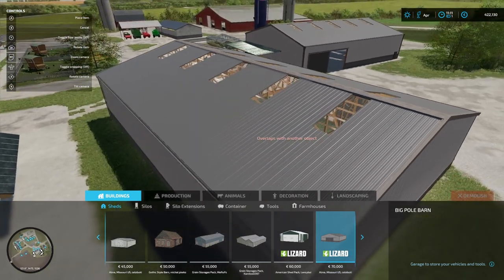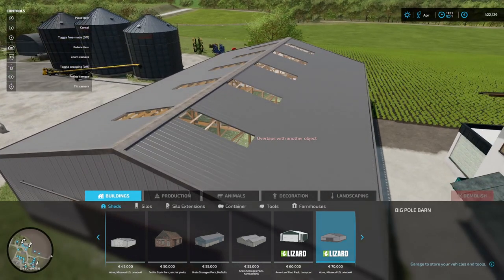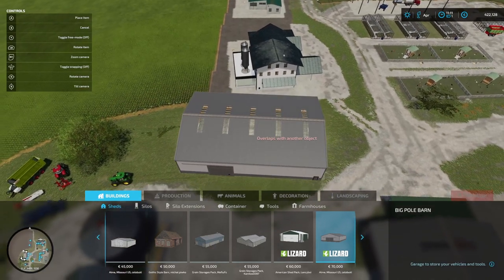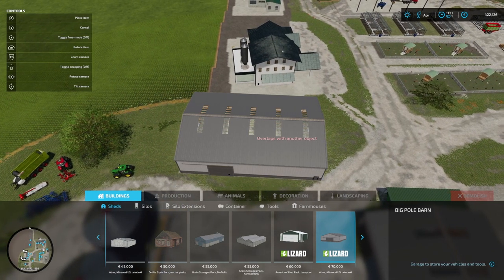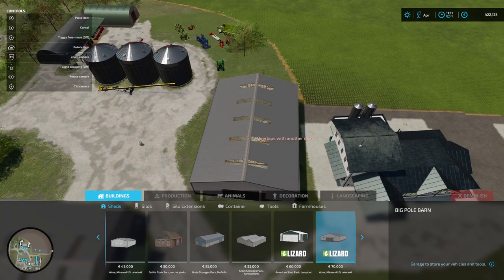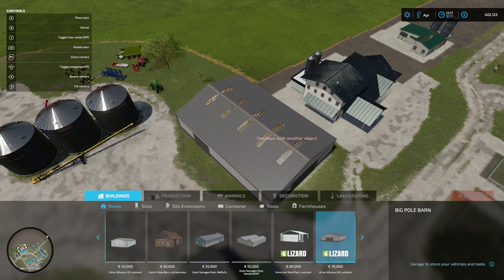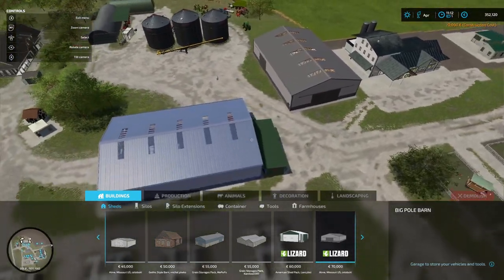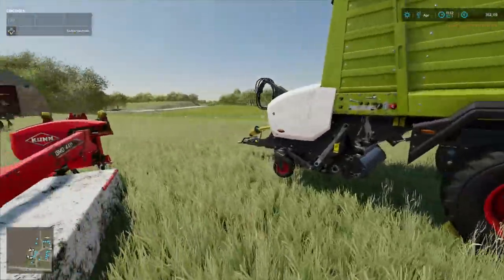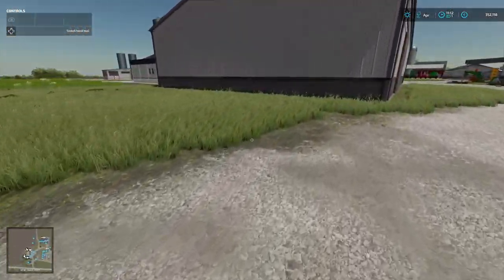That's nice and easy. It's just a question of making sure we can get it in the right space so that it looks okay as well as gives us the right sort of access around it. It's pretty tight — I think we might need to change the angle slightly. Let's get it more lined up with the production units. It's kind of looking where it should be. That's another bit of space used up — yep, that looks good. That area is looking pretty full.